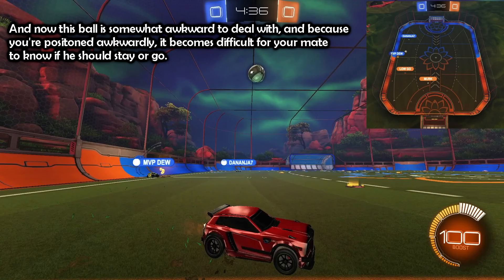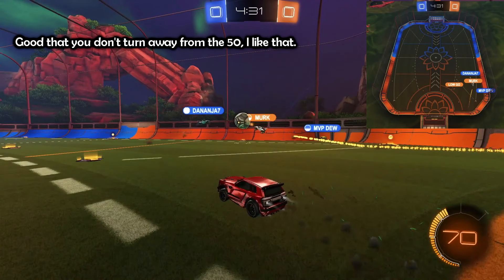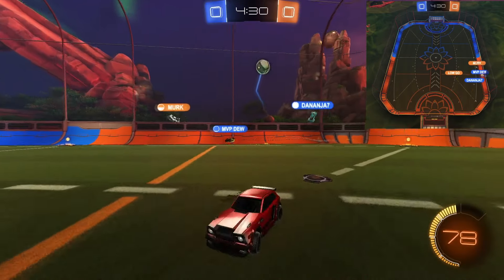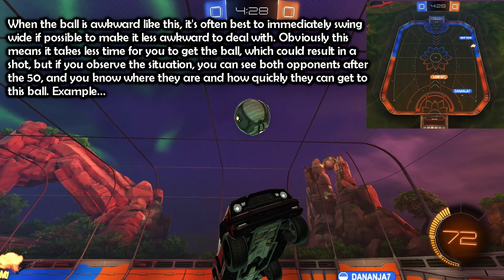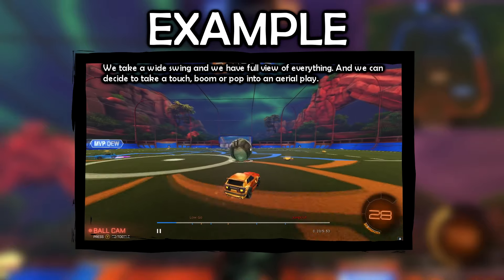This ball is somewhat awkward to deal with, and because you're positioned awkwardly, it becomes difficult for your mate to know if he should stay or go. When the ball is awkward like this, it's often best to immediately swing wide if possible to make it less awkward. This also means it takes less time to get to the ball, which could result in a shot. You can observe both opponents after the 50 and know where they are and how quickly they can get to the ball. We take a wide swing and have full view of everything — we can decide to take a touch, boom, or pop into an aerial.